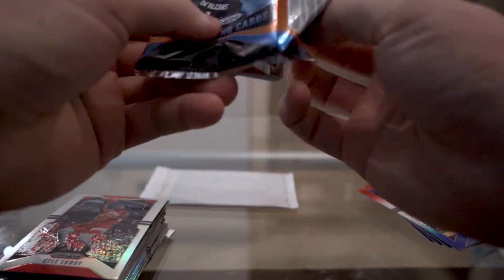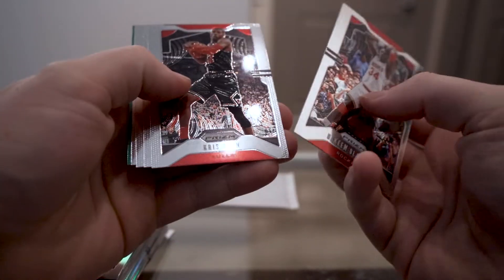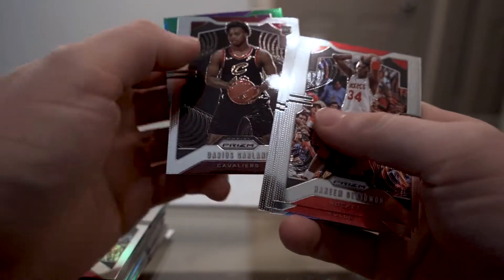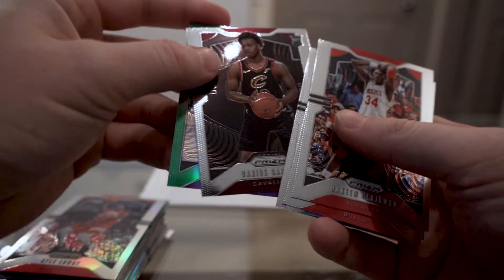Tim Hardaway, Kelly Olynyk, Kevon Looney, Jimmy Butler, and a silver of Kyle Lowry. See if we can redeem ourselves here. Hakeem Olajuwon, Chris Dunn, Terrence Ferguson, Eric Bledsoe, Jarrett Garland rookie, and another Bogdanovic green.